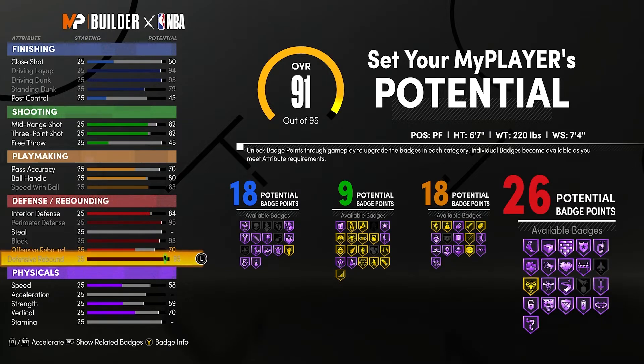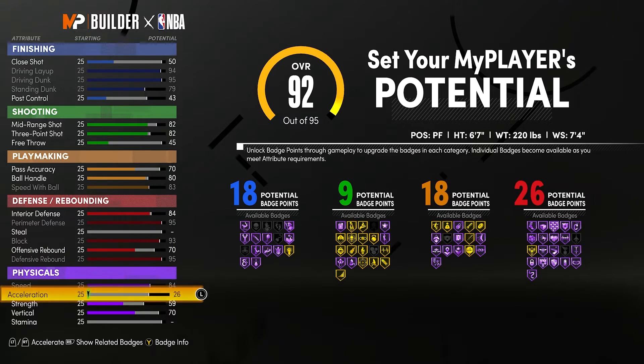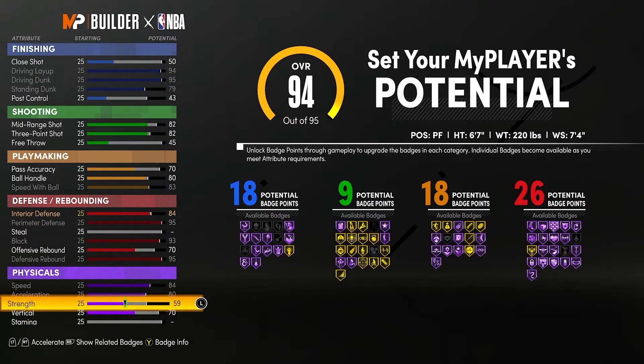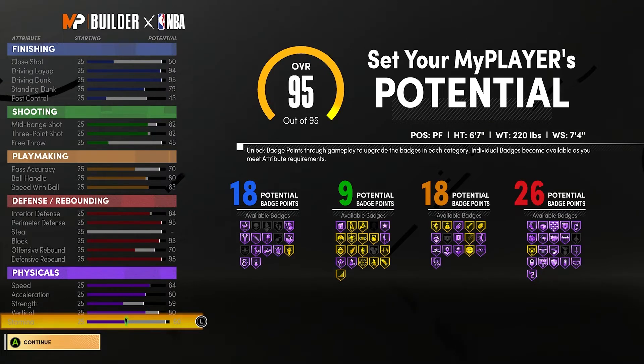This build can guard one through five, it's a great meta defender, and I'm really liking the specs defensively. For physicals, max out your speed to an 84, acceleration to an 80, vert to an 80, and max out your stamina to a 60 — that's all you need on 2K21 Next Gen. So the totals are 18 finishing, 9 shooting, 18 playmaking, and 26 defending.